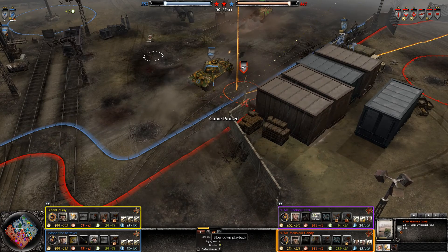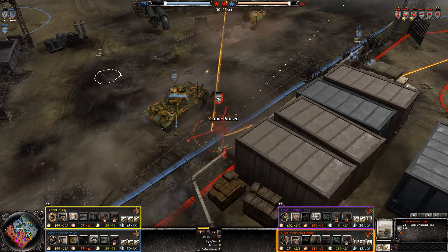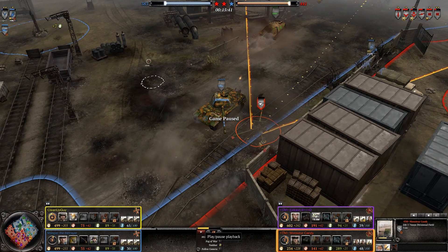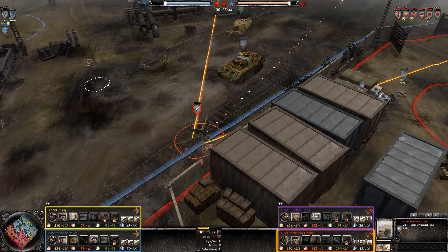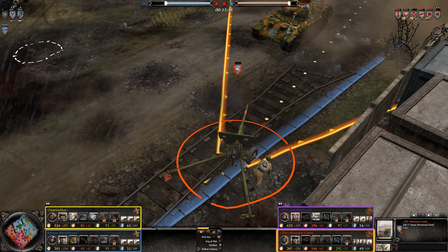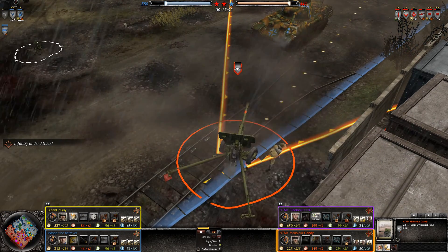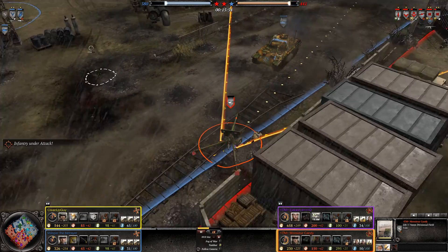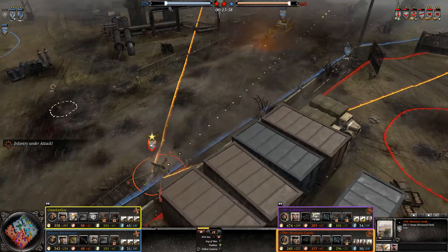Let me slow it down here because the tanks are coming in. Monster Candy, one of our clanmates, had this AT gun and it was manned and the tanks came in and killed it. And obviously there's no crew there, but he's still able to shoot. The screen down here is a little bit too small to see, but it still has the condition — the mechanical condition of the gun — but yeah, it's still shooting.